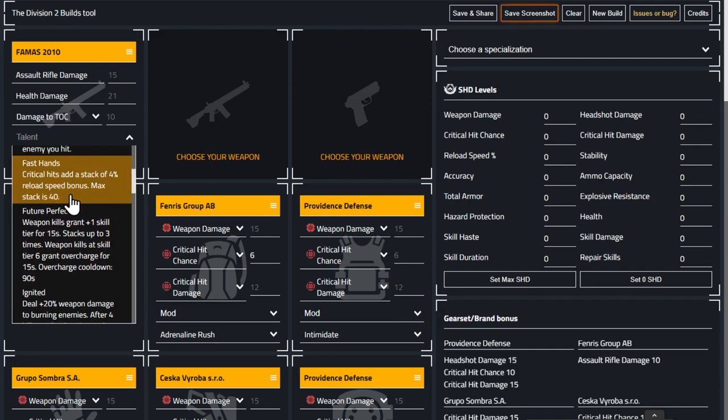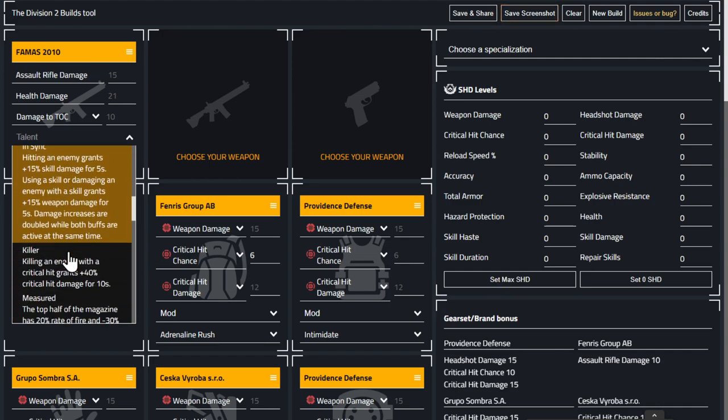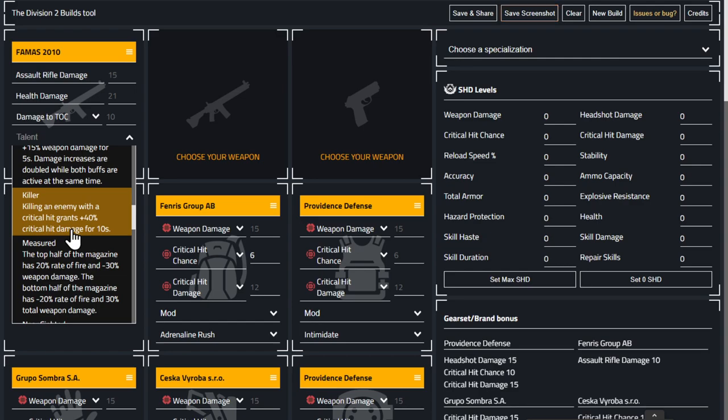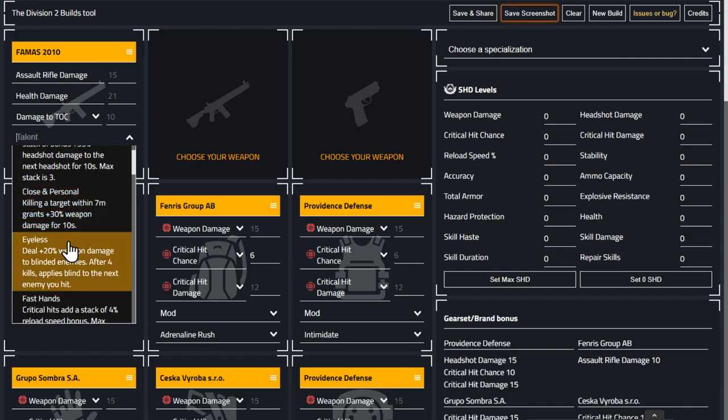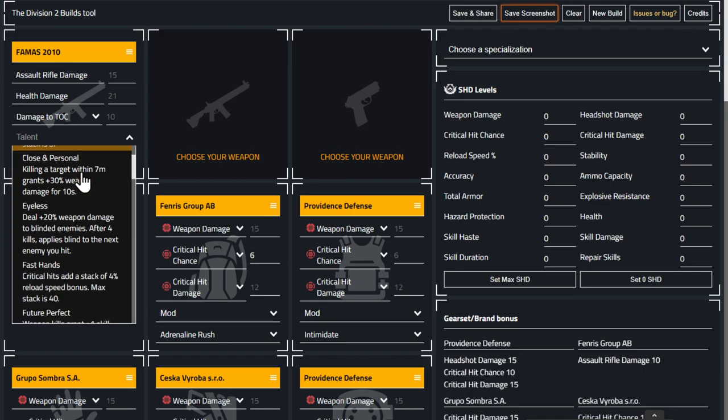If you've got a rifle with damage to armor but really want a certain talent, roll the talent — it'll still be a really great assault rifle. Ten percent is better than eight percent, but it's only two percent difference. Hudson makes the point: yes there are certain best-in-slot things you always want to try and get, but don't stress too much over small differences.